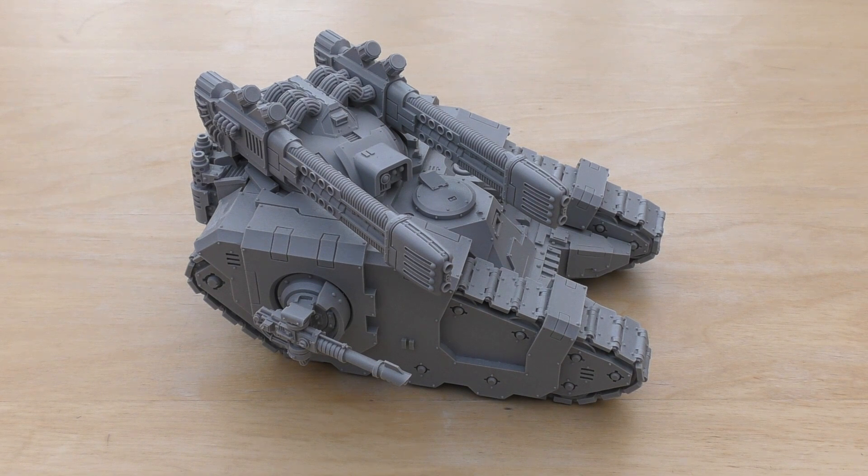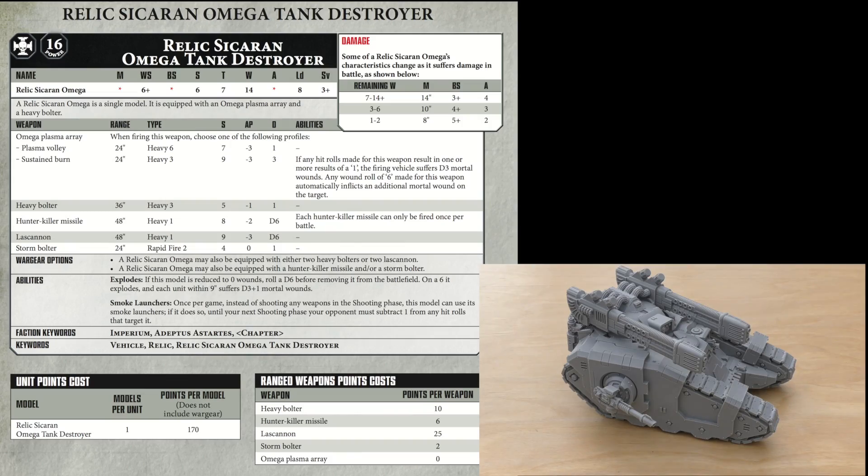We might as well start with 40k 8th edition rules. It's got a weapon skill of 6+, strength 6, toughness 7, 14 wounds, leadership 8, and a save of 3+. With 7 to 14 wounds remaining, its movement is 14 inches, ballistic skill 3+ and attacks 4. Wounds of 3 to 6 remaining, movement is 10 inches, ballistic skill 4+, and attacks 3. When it's only got 1 to 2 wounds, movement is reduced to 8 inches, ballistic skill 5+ and attacks 2.